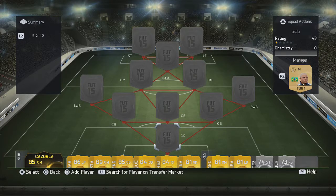So today we've got a really good, strong squad. It's got good attack and good defense. It's a 5-at-the-back formation and I think it's a 3-league hybrid. So let's get straight into it.